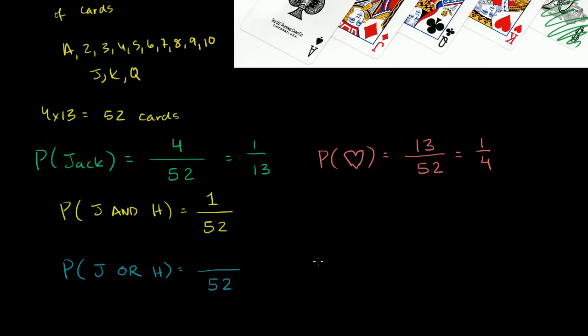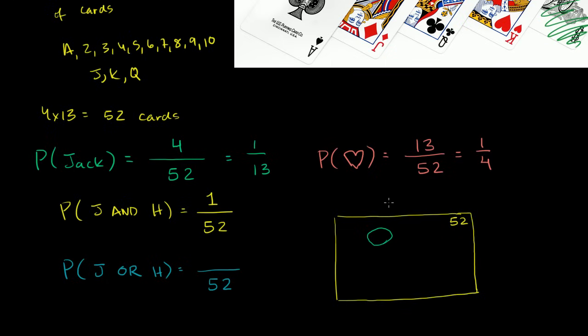To understand that, I'll draw a Venn diagram. Imagine this rectangle represents all of the outcomes — it has an area of 52 possible outcomes. How many of those result in a jack? We already learned it's 1 out of 13, so I draw a circle whose area represents the probability of a jack — roughly 4/52nds of the total area. The probability of a jack is 4 out of 52, or 1/13th.